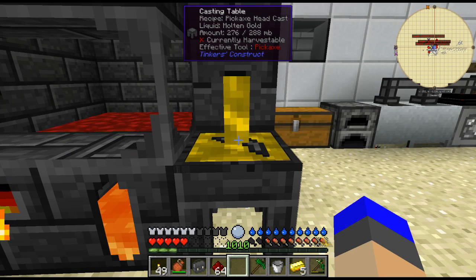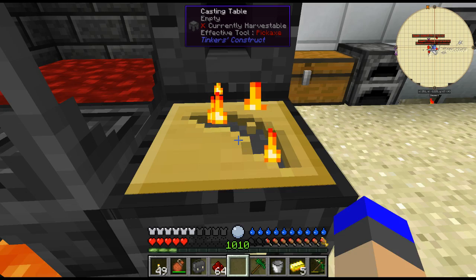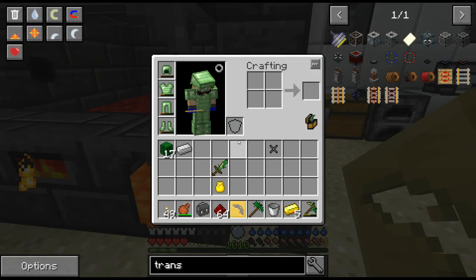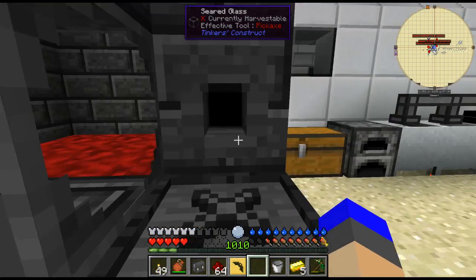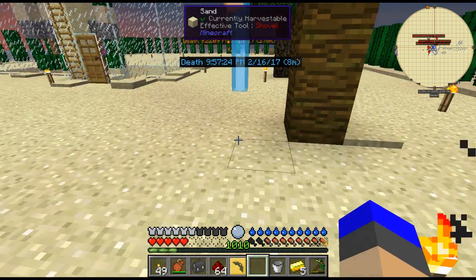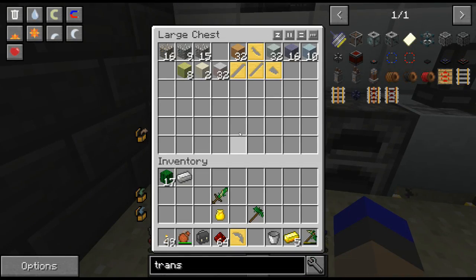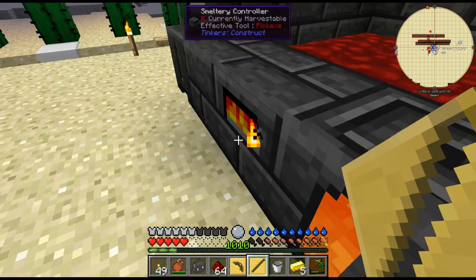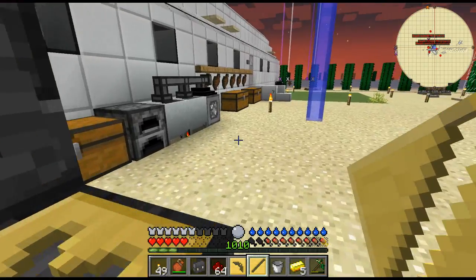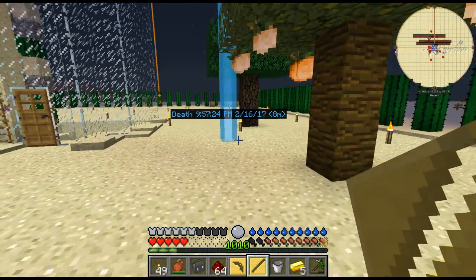Let's make a cast for our thingamabob here. I think what I might do today as well as upgrading my tools is install automations - make it automatic - because I think it'll be a lot easier. It's going to require some obsidian, I need obsidian.